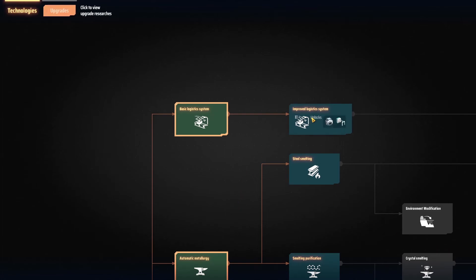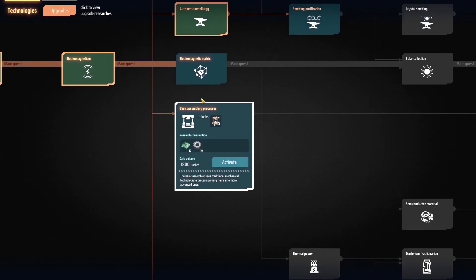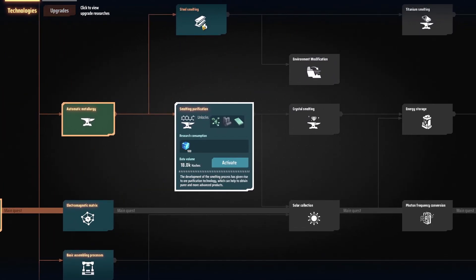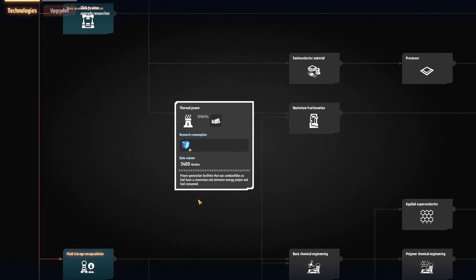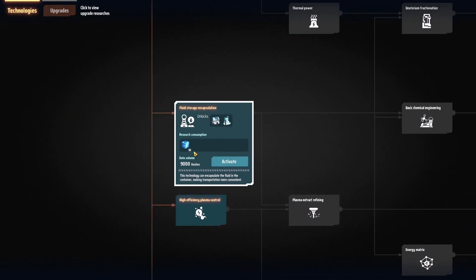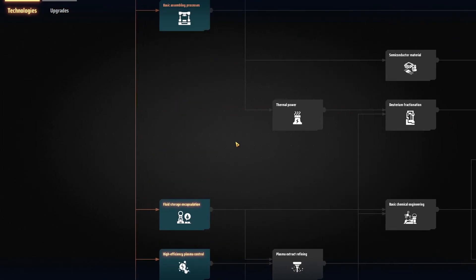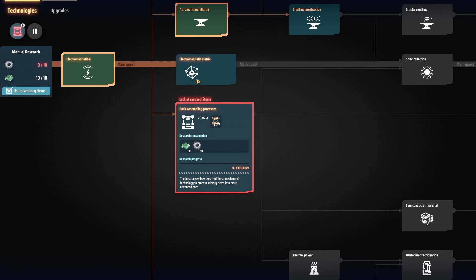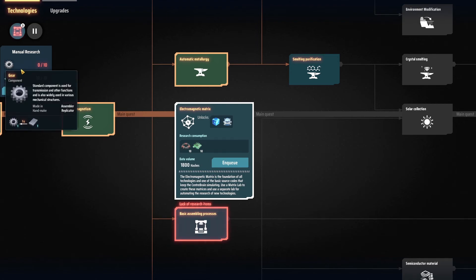What else have we got now? We're not going to do improved logistics yet. Basic assembly. A load of these things require - everything beyond this point requires these cubes. Thermal power requires some of the other things in this stage. As far as I can see the only things that don't require these cubes are this one and this one, because that's basically bootstrapping. Apparently I just need some gears.